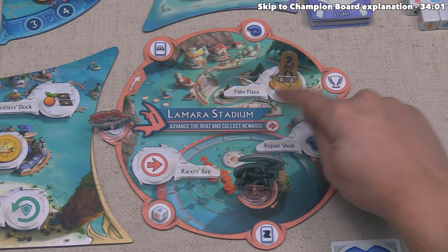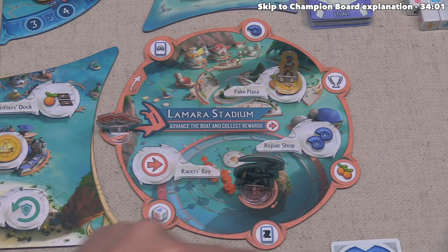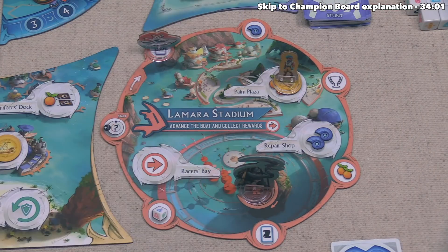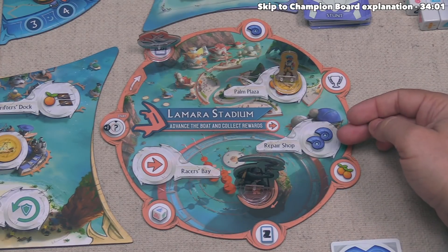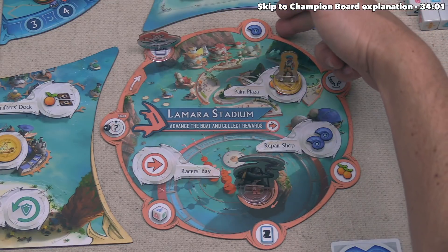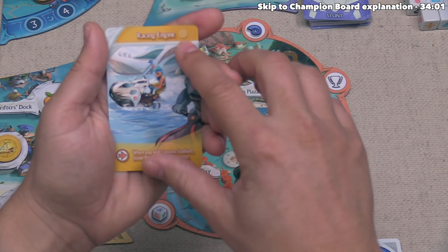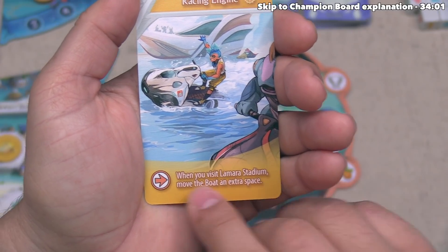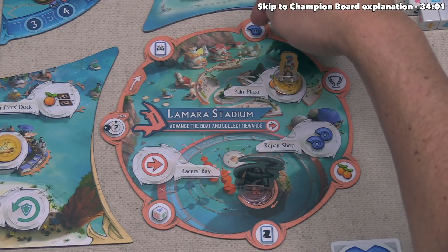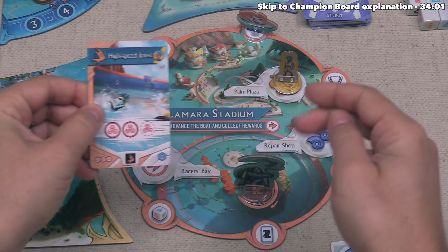Axel can perform the island action for La Mara Stadium, which says they can advance the boat and collect rewards. The boat always goes clockwise around the stadium — it lands on a spot giving them a stunt card drawn into their hand. The other action spots: the Repair Shop gives two shells, and Racer's Bay moves the boat again for its associated benefits. Axel also has the Racing Engine character card, which says whenever they visit La Mara Stadium, they move the boat an extra space. So having moved once and taken that bonus, they move again and get a shell.